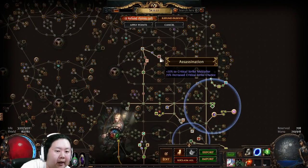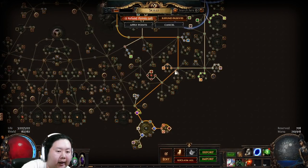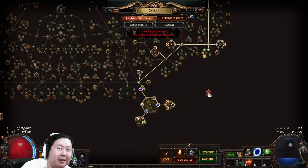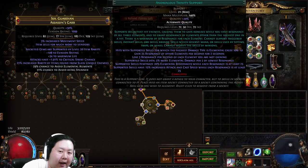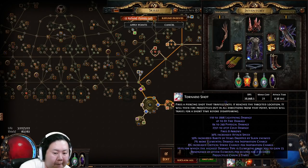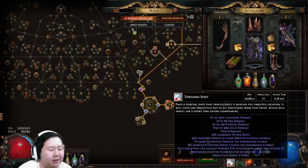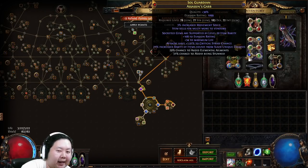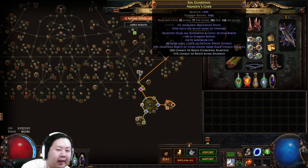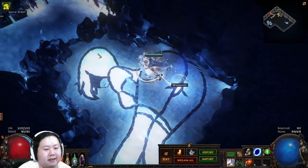For the skill tree, we have a Lioneye's Fall here, go up into Assassination, grab some life nodes and King of the Hill. We took Command of the Elements and added a cluster. There's a Split Personality jewel for strength and intelligence because without it I'm too low-int to use my gems — specifically the Awakened Added Lightning Damage support, which requires a lot of int. For gem links: Inspiration, Trinity, WED, GMP, Awakened Added Lightning, and Tornado Shot. Off-hand uses Empower, Increased Duration, and Enhance for Vaal Haste. We use Second Wind and Dash for mobility when we don't have Headhunter buffs.